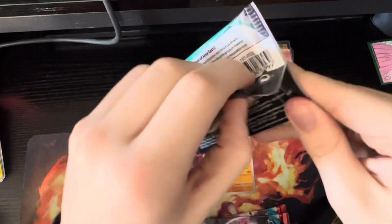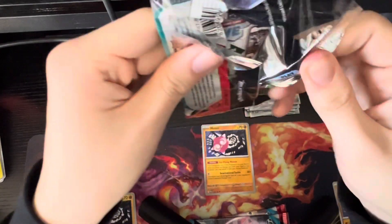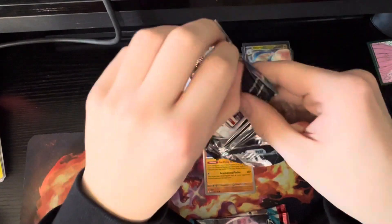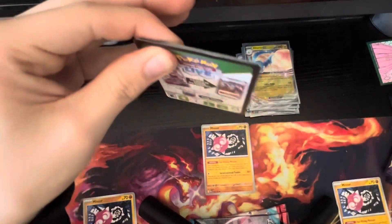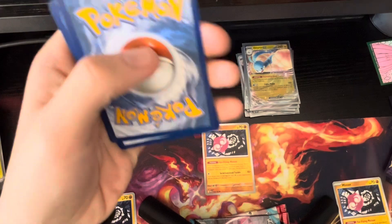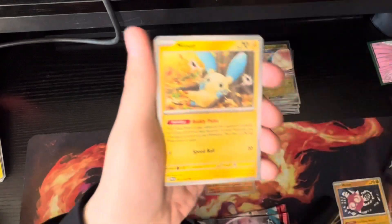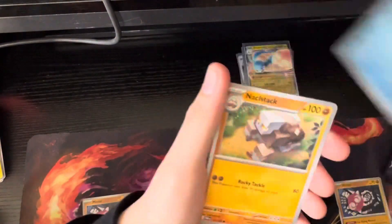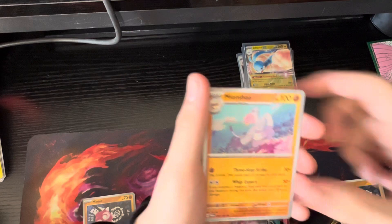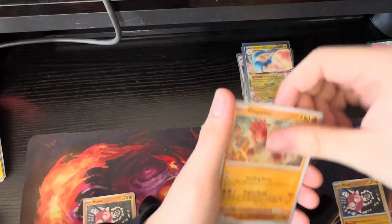Oh shoot, I interrupted the Minior circle — I think that means nothing. I thought you were supposed to get a guaranteed type of pull in the box. Is that the Full Art Larry I got? This pack is so hard to open. There's a code card. Nope, nothing interesting.